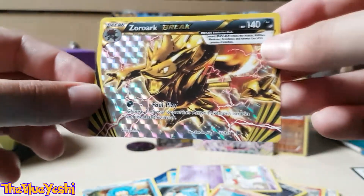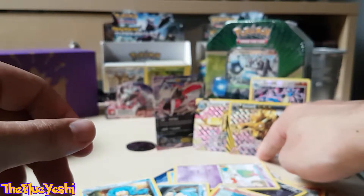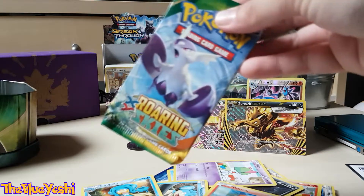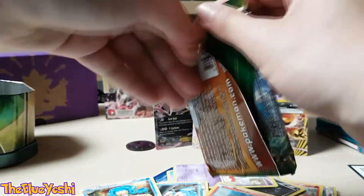It's a pretty decent haul we got with the pulls at the moment. Already from two packs, already two breaks — can't complain, right? Well, wish we can get one last good card from this one — the Shemini EX that everyone wants to pull.